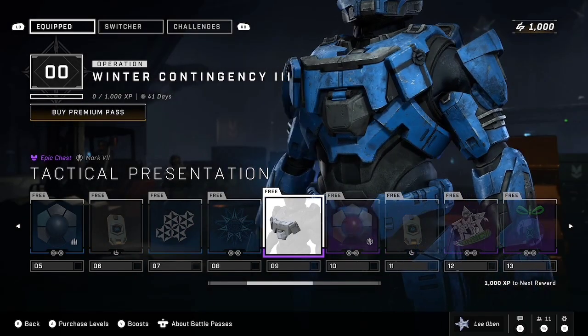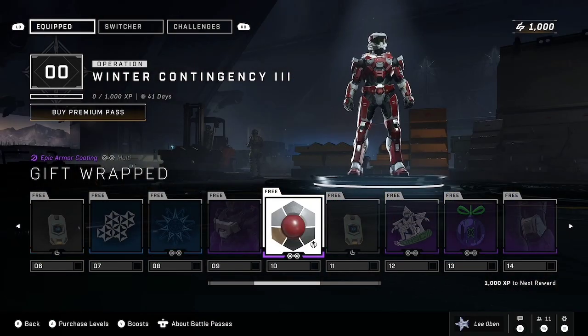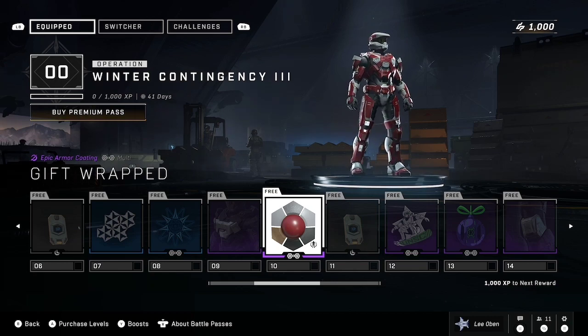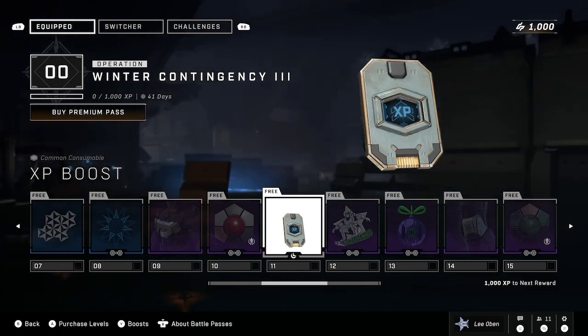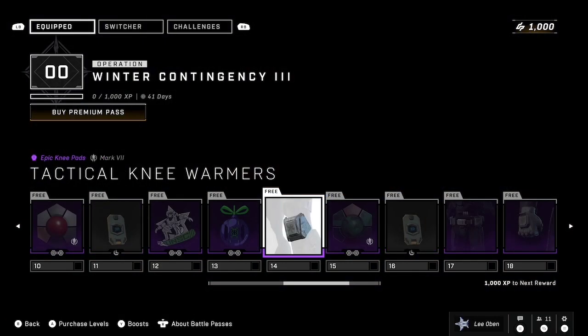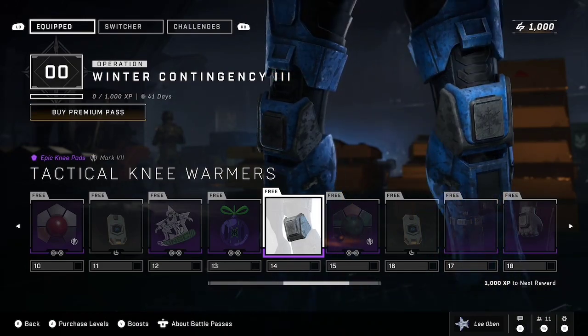Mark Seven chest plate - tactical presentation. Interesting. Gift Wrapped - it's white and like white-gray and red. Okay. XP boost, that's all right. Radical Tactics nameplate. There's a lot of nameplates here. Nameplate again, care package. Good gracious. Tactical Knee Warmers - okay, those are fantastic.